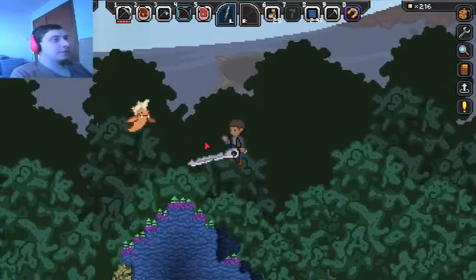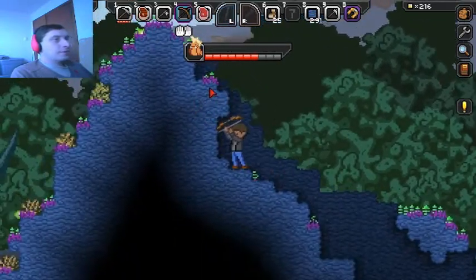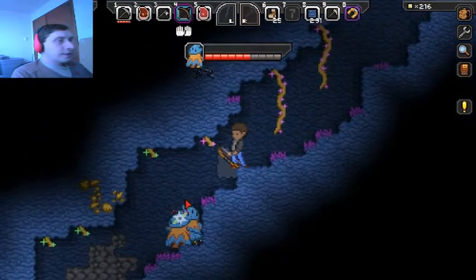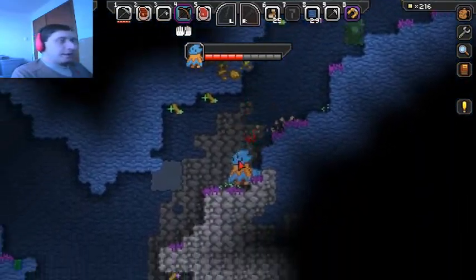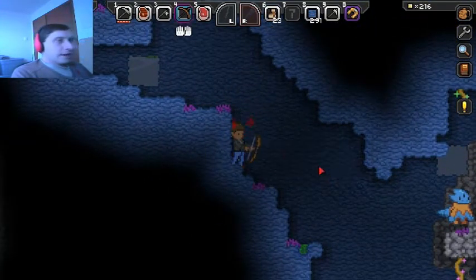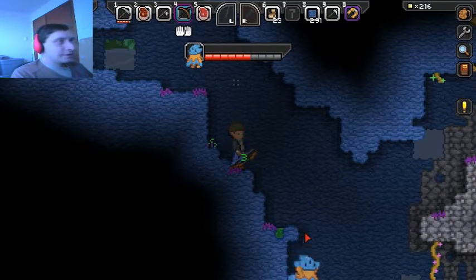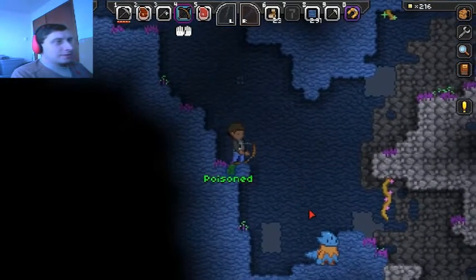Over the hill — hey buddy, what do you drop? Oh, you're acid. Well guess what, I'm not going to waste my time swinging at you. And he's gone. Let's see if I can... nope, that don't work. Bandage, bandage! And of course I'm poisoned. I should have poisoned you. Come on, bro — of course I land right in the poison.